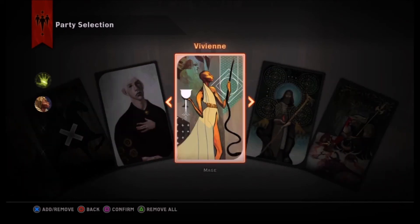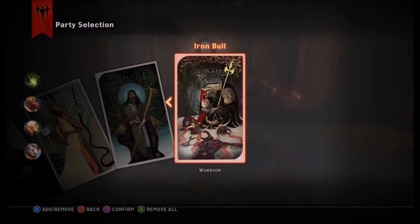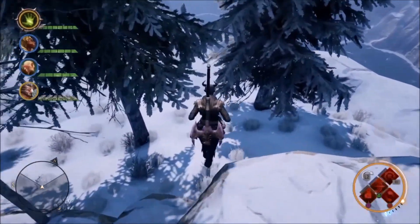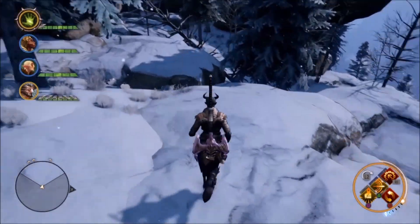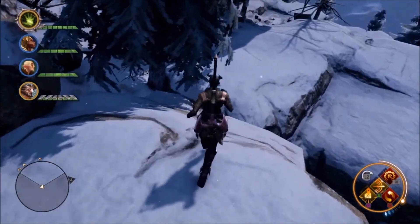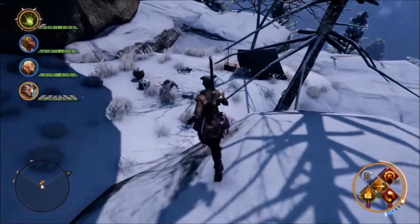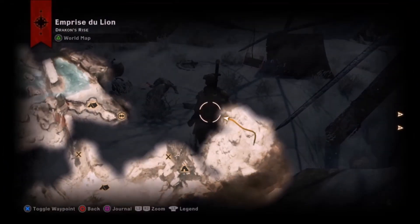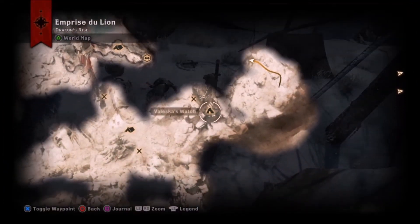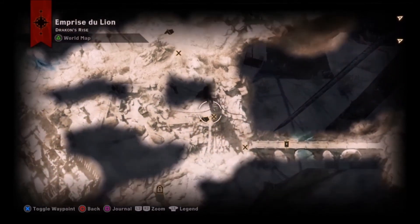While we were there, maybe take Iron Bull on a fun run against a dragon — as much as he loves that. He's been denied his dragon slaying rights for too long. Nothing beats his dialogue when you first face a dragon; he's like 'Boss, you're the best man.' He likes it way too much, actually. But here's this campsite — this is where I found it. I've been over here but totally overlooked it somehow.